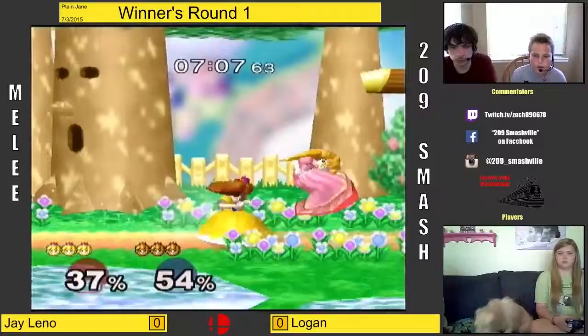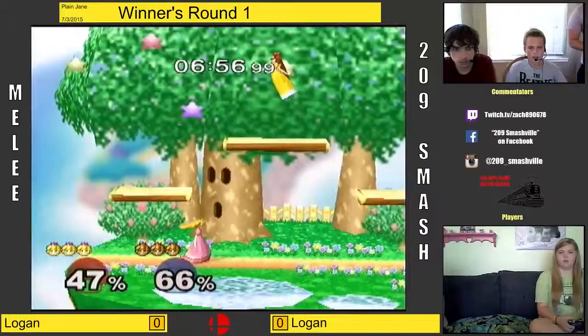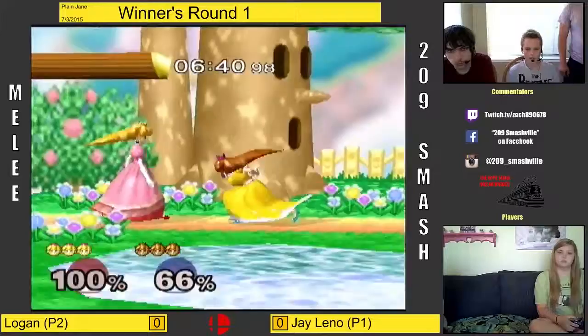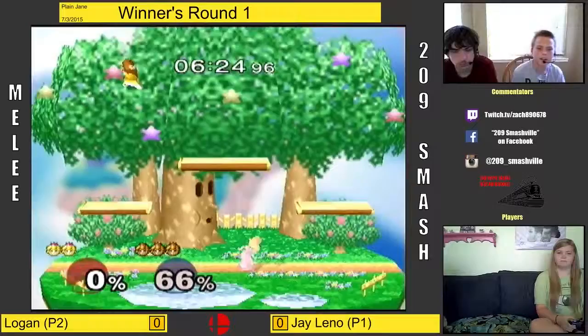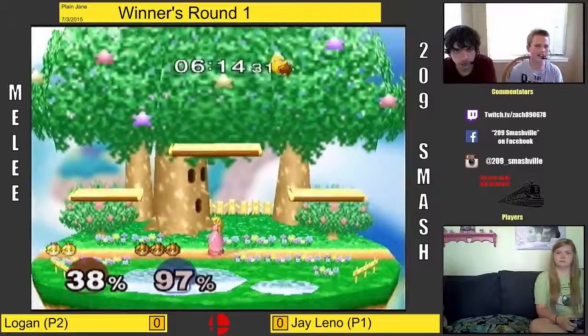So yeah, here we go. What a Peach Ditto really consists of is more or less... This is what Peach Dittos really kind of are — just camp out and see. I mean, really all Dittos are just weird, honestly. This kind of reminds me of a Sheik Ditto, because Sheik Dittos are pretty weird. Fox Dittos are pretty volatile as well. With Sheik, both players are trying to avoid being grabbed, because Sheik can be one grab away from a zero-to-death.